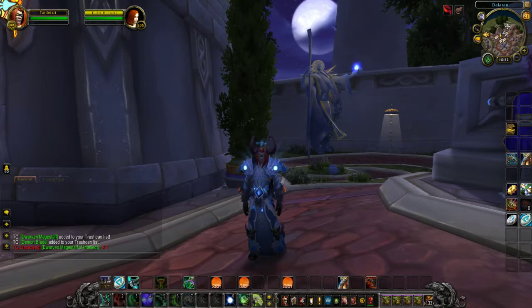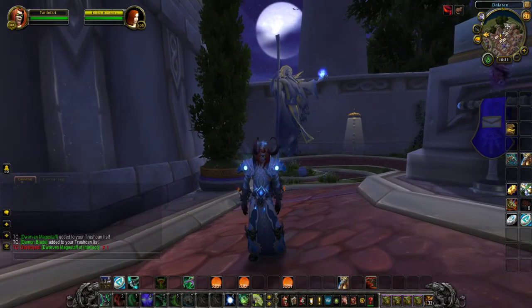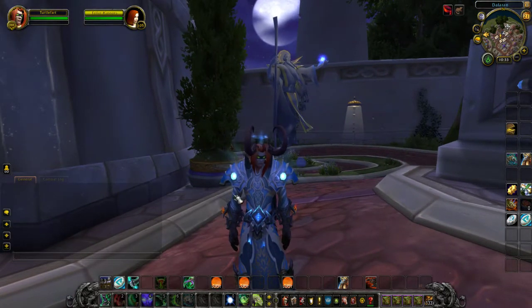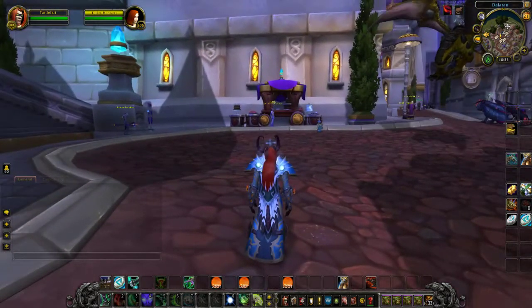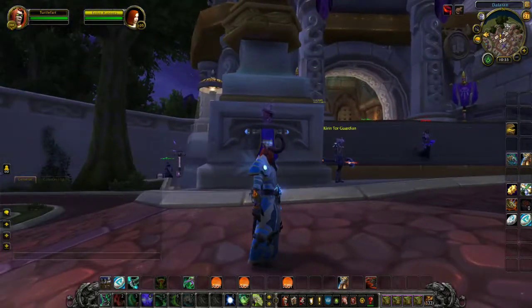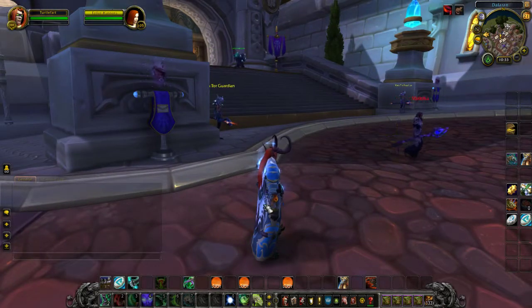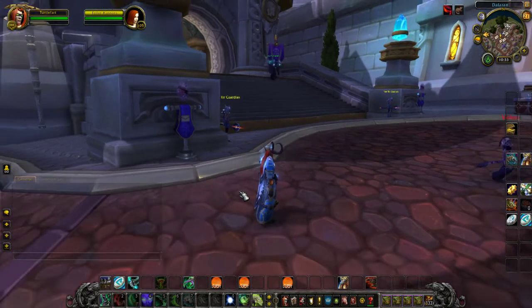What's up everybody and welcome back — it's time for another black market container opening. As you can see, this is all the fate gear we've currently gotten on our demon hunter: the robe, the shoulders, the head. I think I actually look kind of cool. I think I need to get some more fate pieces actually.